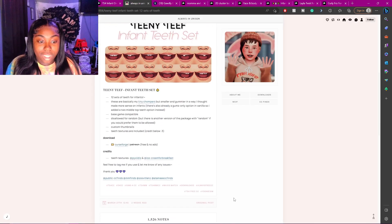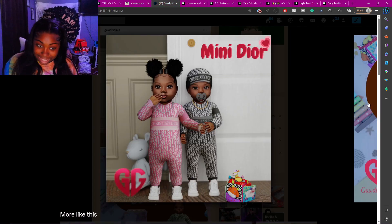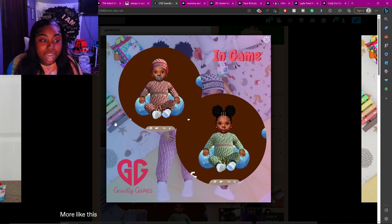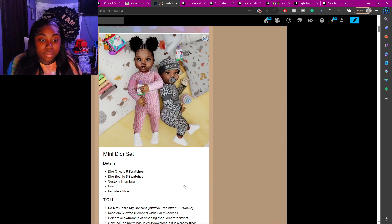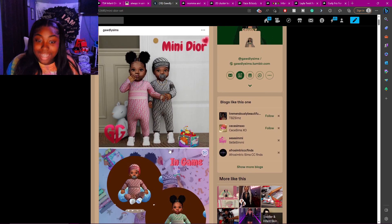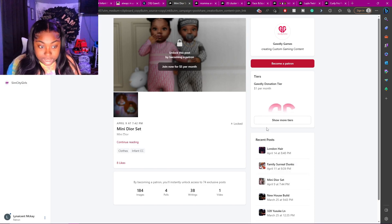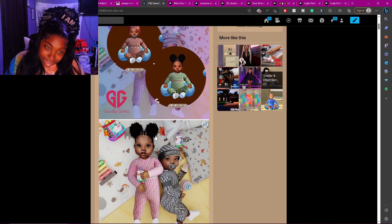The next CC is this Christian Dior set. It's a cute set for your sims — you could really do mommy-and-me or mommy-and-son outfits with these, since they have adult versions too. This is on Patreon and not released until the 30th. It's five dollars per month and she has a lot of great CC on there, so go ahead and support her on Patreon to get this cute Christian Dior set.